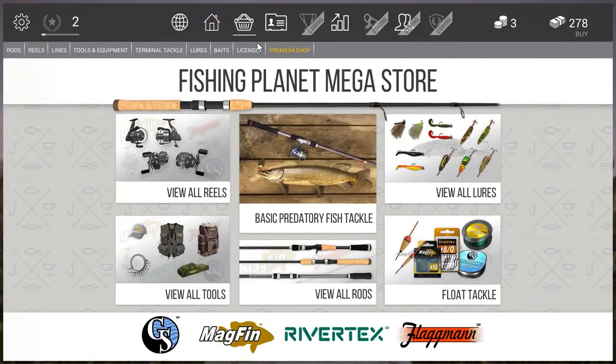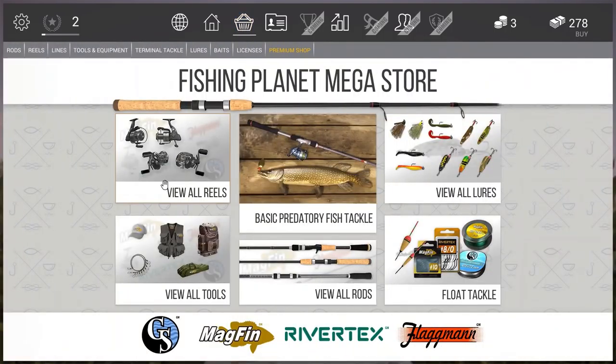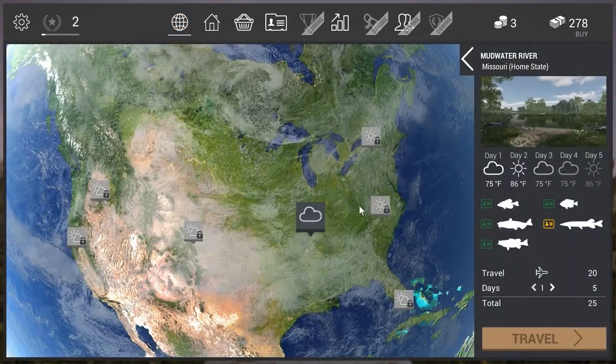Now we are in the Fishing Planet Megastore. When you are on the world map you get to the Megastore where you can get everything. If you are on a trip at a location, there is a local store. The local store isn't that big and you can't get everything, but you can get many things you need at that specific location.